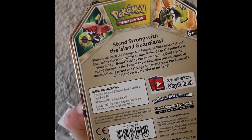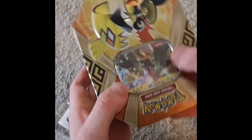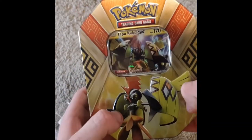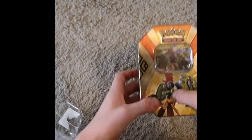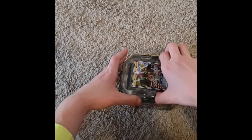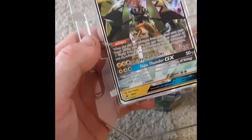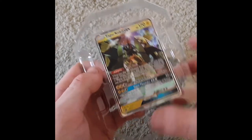I do believe I have a couple of these tins already. There's the back if you want to pause and read it. I have a few of these tins — I have the Tapu Bulu and Koko tins already, but I'm not sure if I have this specific one. First we'll pull this out — it's a nice Tapu Koko card, Promo SM33, so pretty early.